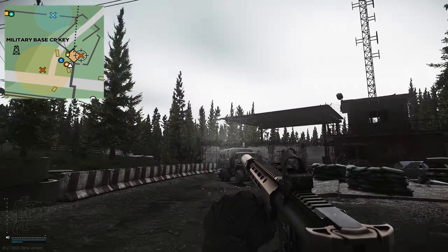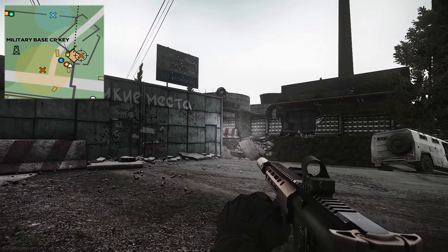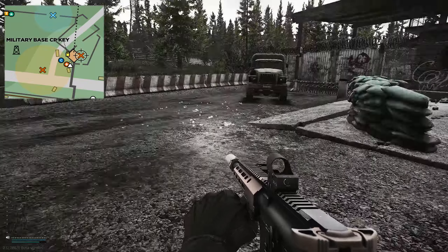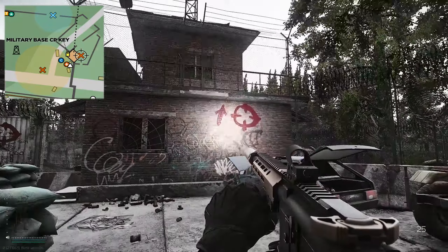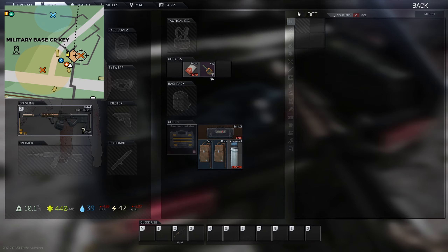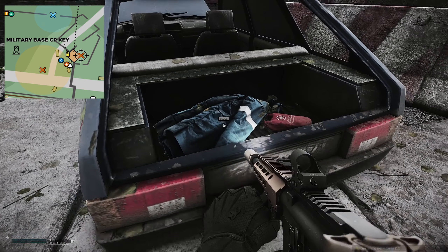Once on Customs, what you need to do is head over to the military checkpoint, which is on the boiler side — the eastern side of the map. You can see this is the boiler section right here. You need to come onto the main road right next to where the military checkpoint is, where the sniper scout spawns up there. You have this blue car and there's a jacket inside this blue car. It is not a 100% spawn chance for this key, but it does spawn inside this jacket right here.